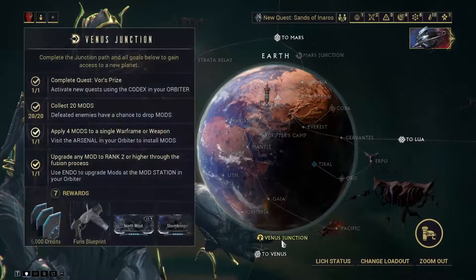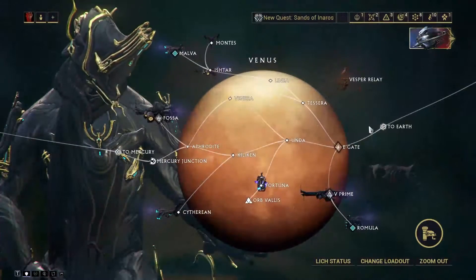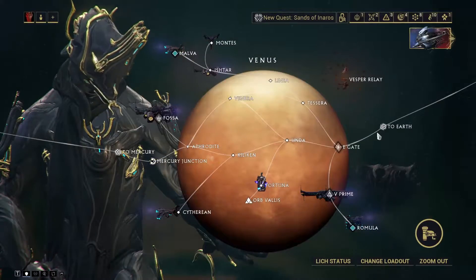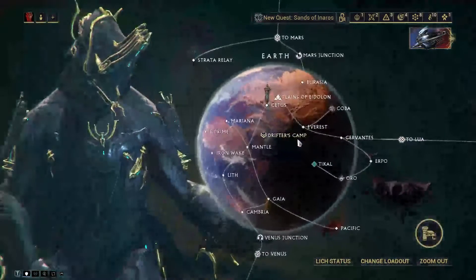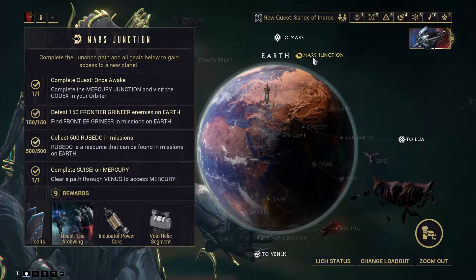The first planet you're gonna have unlocked is obviously Earth. I believe they have you do the Venus Junction right away, and then once you do that you'll go to Venus and have to do Mercury junctions. Basically, your goals are to get these junctions completed in order to unlock all of these planets and quests.